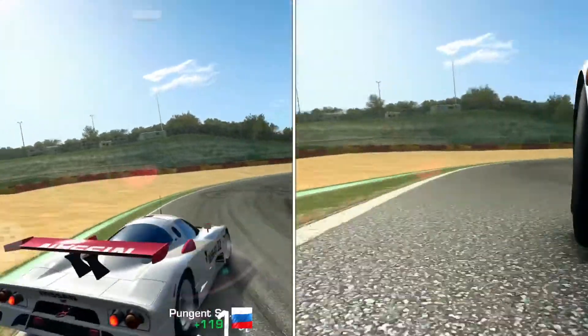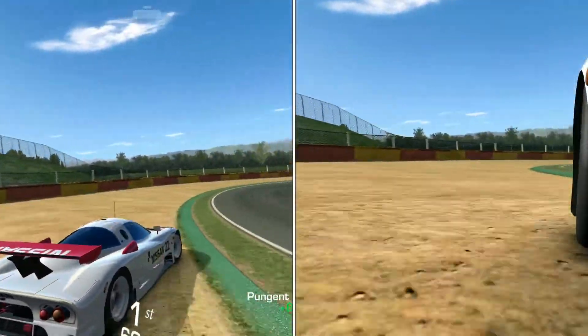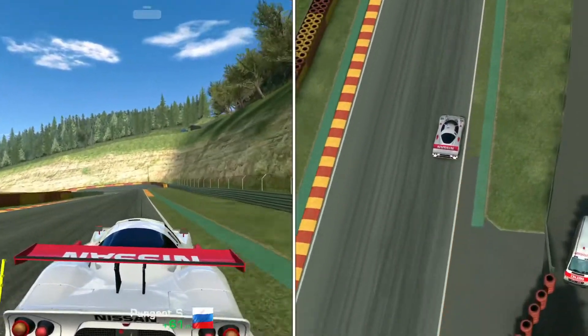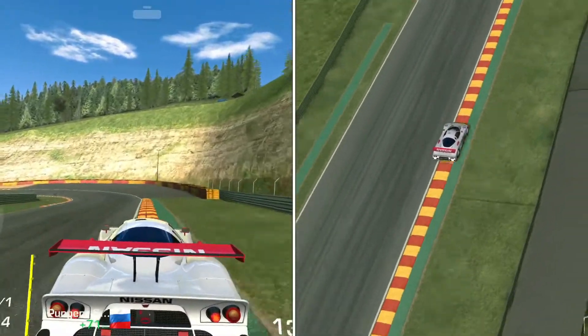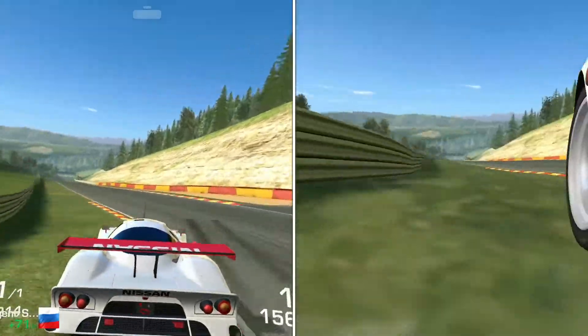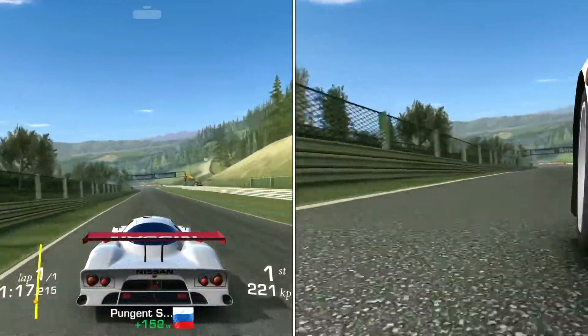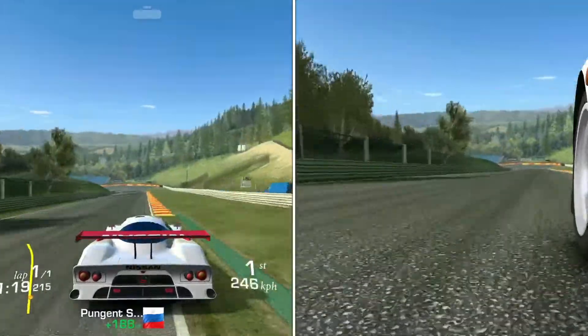It just gets stuck in the grid screen and either you have to force close or the app will just crash on its own and kick you out. So basically you are unable to make any progress if you come across an event at Spa, which is a serious problem as you might imagine.